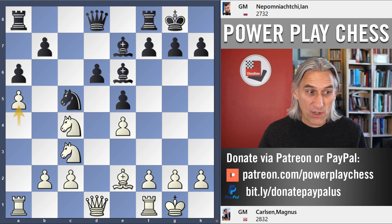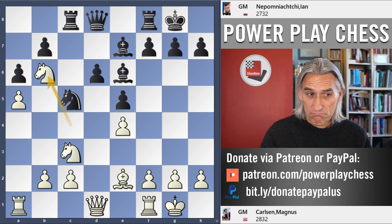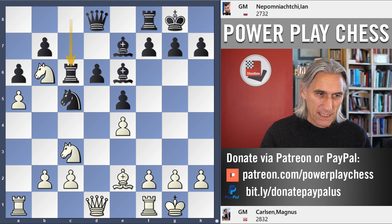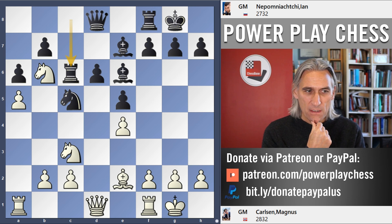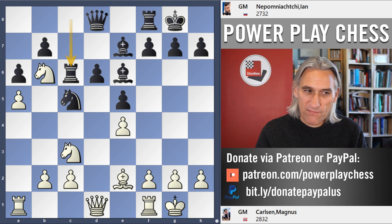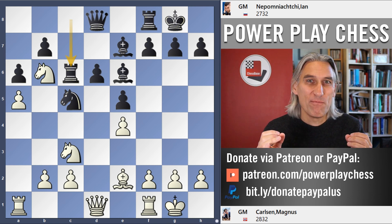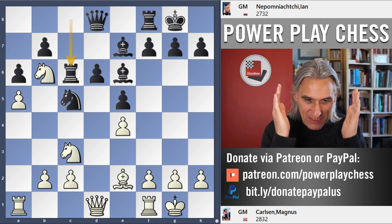So bishop e6. A5 — Carlsen starting to get a bit of a clamp on the queenside, but it's still playable for black. Rook comes to c6. This is very typical of Carlsen's style — he doesn't like to hang around, he doesn't play half-moves. He has a plan and goes for it full throttle.